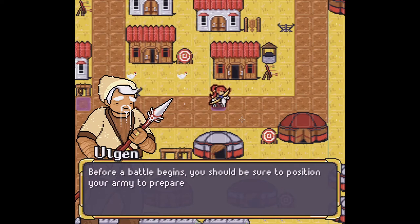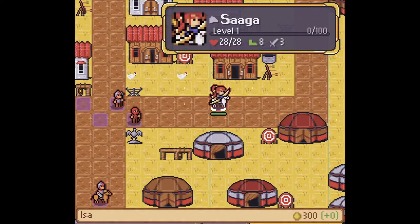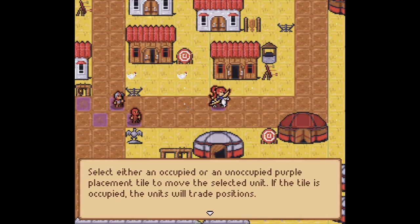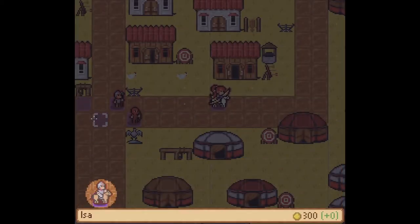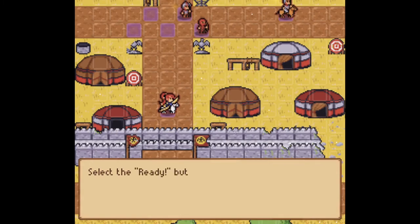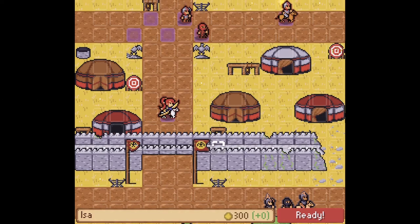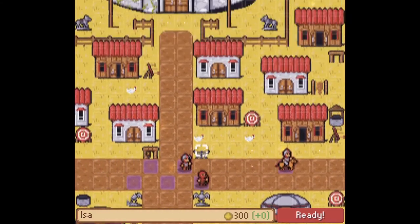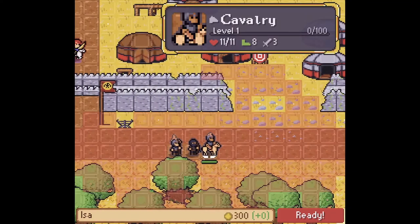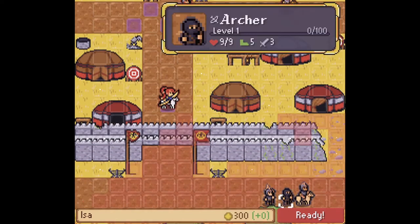Before a battle begins, you should be sure to position your army to prepare for your attack. Select Saga to place her. Select either an occupied or an unoccupied purple placement tile to move the selected unit — if the tile is occupied, the units will trade positions. I guess I'm meant to put her here. There we go. Select the ready button to finish placing your units and begin the battle. I can move with WASD. I'm ready to scroll around the map. I do love the pixel art, folks — thoroughly enjoying it. Are these the enemies? These are the bad guys. I don't know what my strategy is yet. I'm just gonna hit ready.